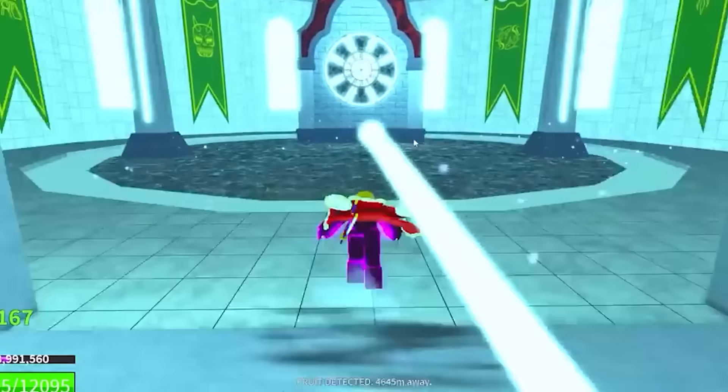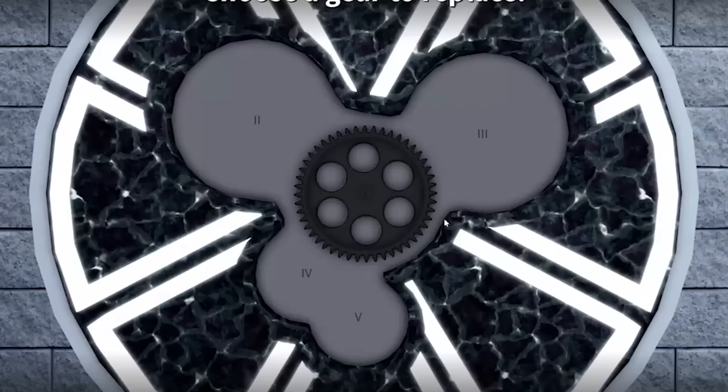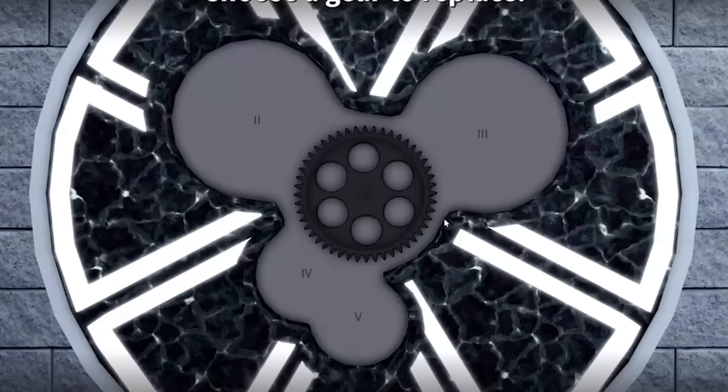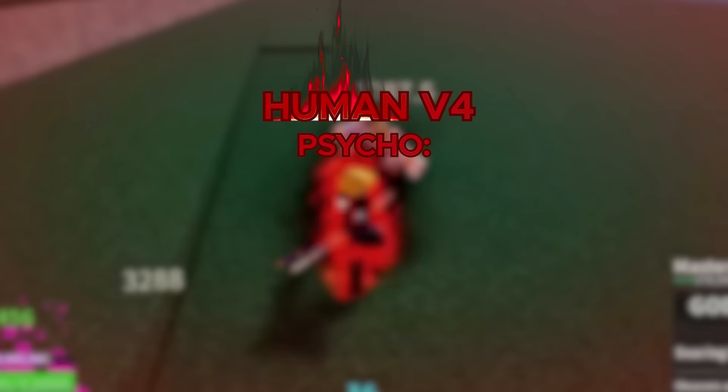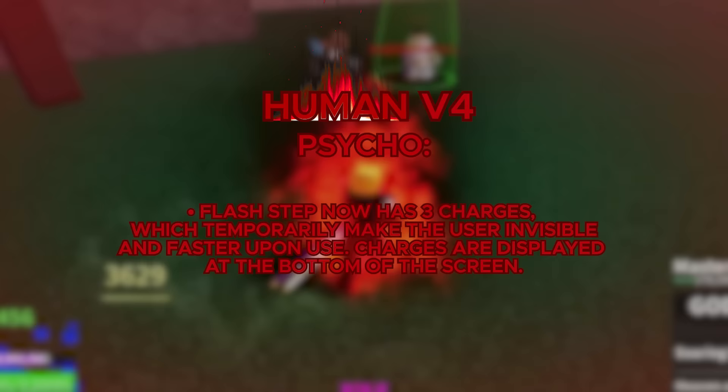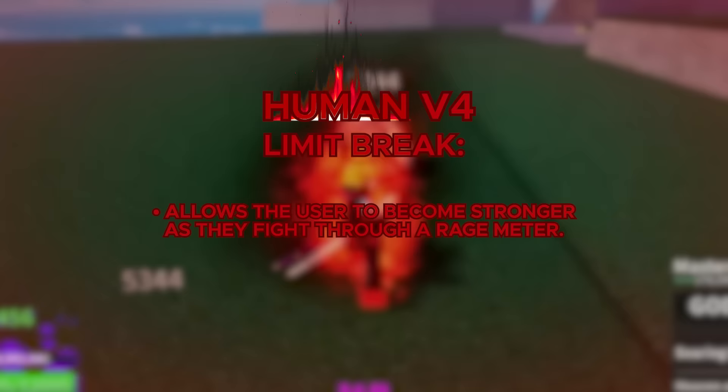Moving on to the V4 of the Human Race. To get it, you have to complete the Temple of Time Puzzle, then do the Trial of Strength, and then a bunch of other stuff. Once you unlock it, you get a ton of abilities. When you transform into Race V4, you receive max stats as well as increased damage and speed, and you heal by 10%. You get an ability called Psycho, which gives your Flash Step 3 charges that temporarily make you invisible and faster when you use it. The charges can be seen at the bottom of your screen. Flash Steps also regenerate faster, your dash distance increases, and your moves don't get cancelled when you take damage — really useful when you're fighting people.